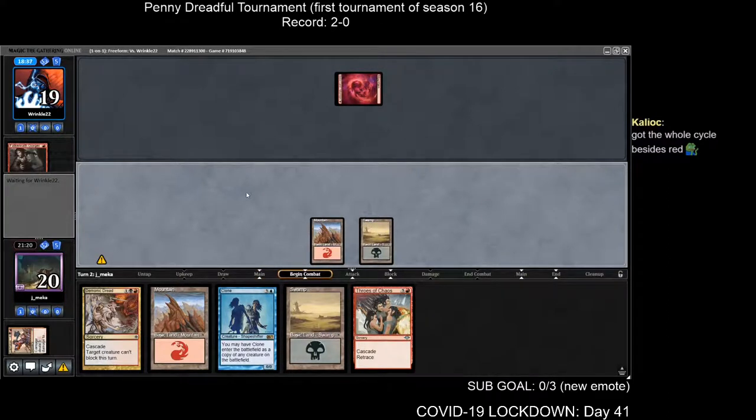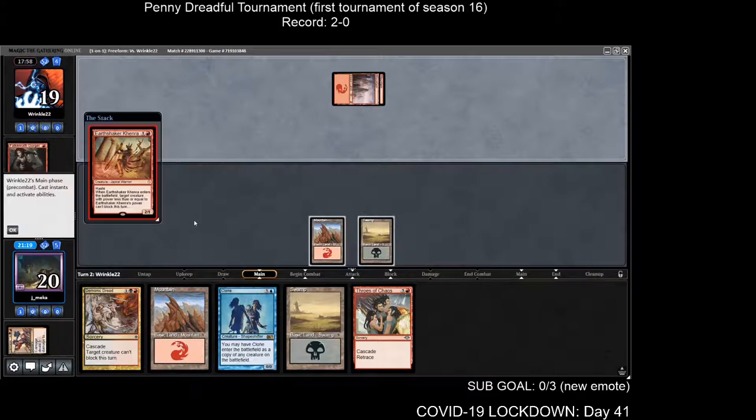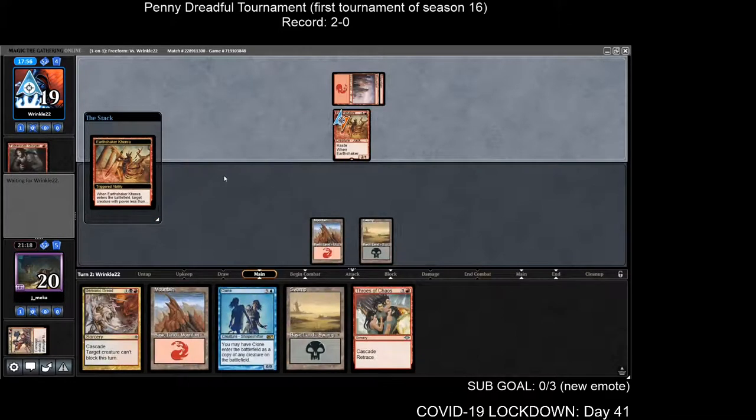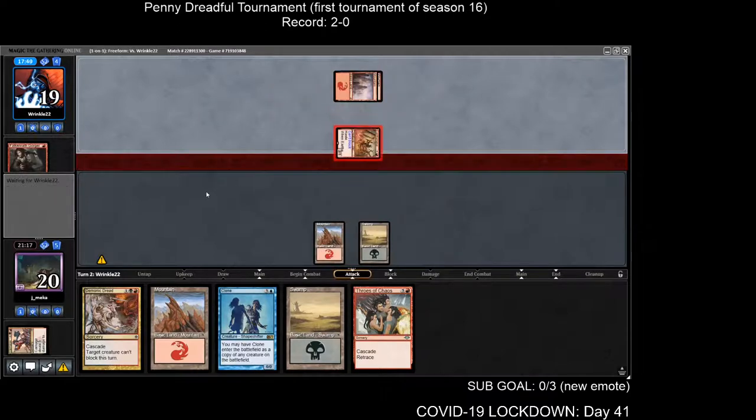I've got one card left — not sure what you can do. Who would have thought that Blightling would help me win this game? I knew you were trying to sabotage me, Kayleok — trying to get that win percentage back up for Mono Red. Hey, someone told me not to kill that thing and it killed me. This is the last time I listen to chat.